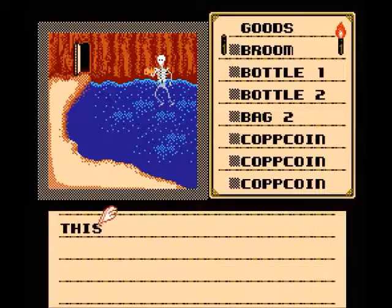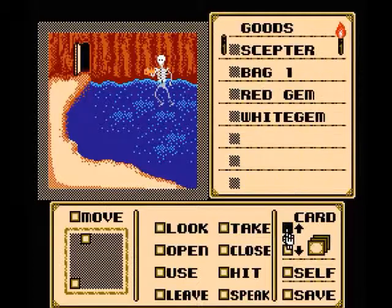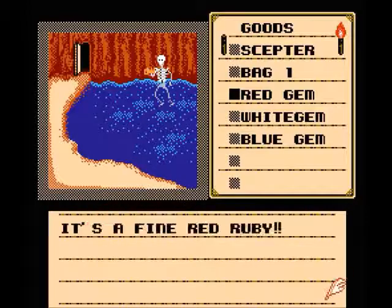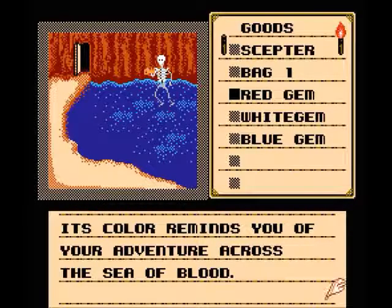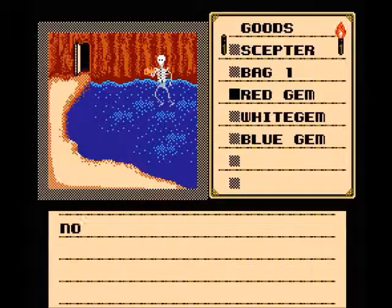Back here in this shark room. What did that say for the red thing again? Red, white, blue — colors of the U.S. flag. It's a fine red ruby — reminds you of your adventure across the Sea of Blood. Can we use the red gem on the water? Nothing happened. Is it on itself? Nothing happened.